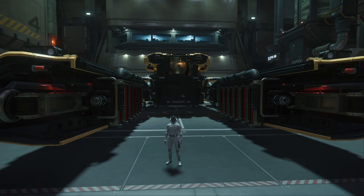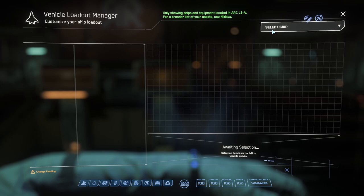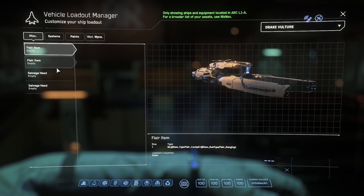Hey guys, just wanted to do a real quick video on what not to do with your Vulture. My Vulture wasn't collecting anything, so I wanted to see if I simply removed my salvage heads and reinstalled them if that would help fix the issue. Back in 3.17, if you performed this with your mining head on a Prospector, it would help fix scannable rocks — so I wanted to test something out.